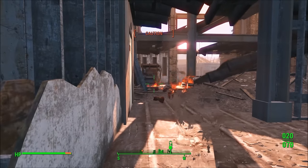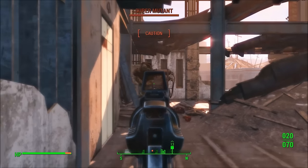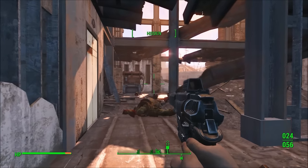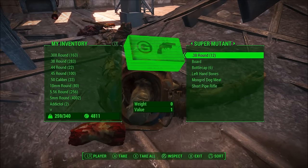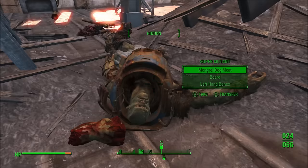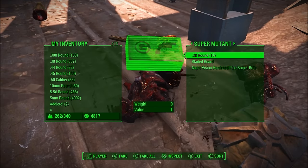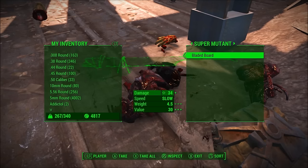Essentially the way this works is when you kill enemies and loot their weapons, you have the tendency to actually gain ammo based on the magazine size of that weapon. For example, we're gonna loot this guy's ammo and pick up his pipe rifle, and you're gonna see that our .38 round ammo increases. 322 to 346.